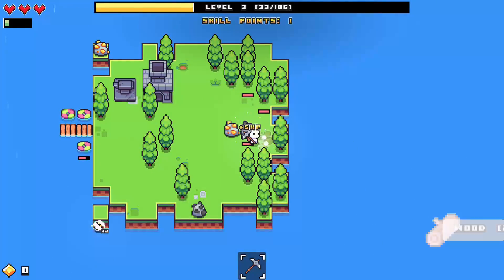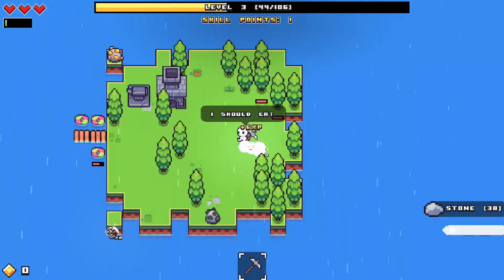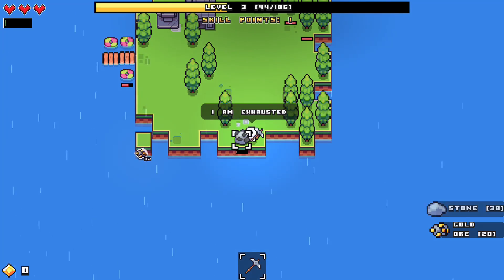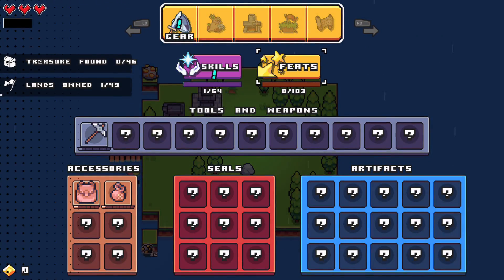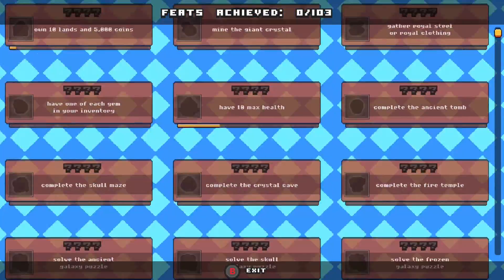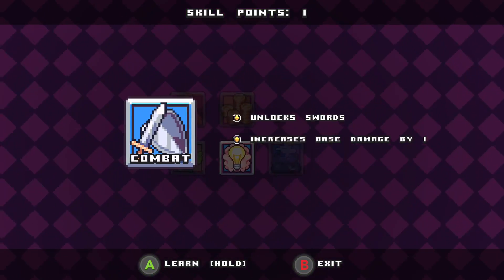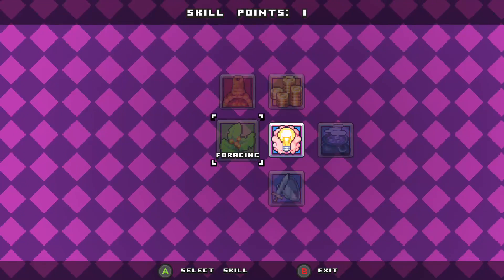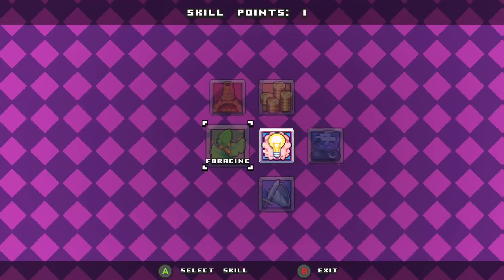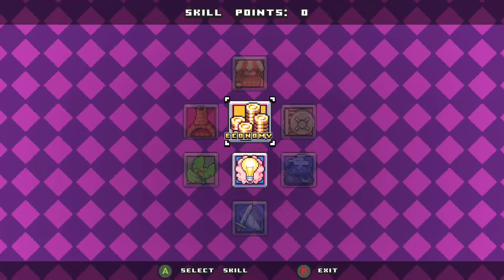I don't really feel like building another wooden bridge just to get one or two gold. Alright, don't take any more damage. We leveled up. Feats — what is a feat? Other challenges, get a buff. Unlock swords increases base damage by one. Cauldrons — obviously we have a food issue. I'll do foraging... nah. Let's do economy. There we go.